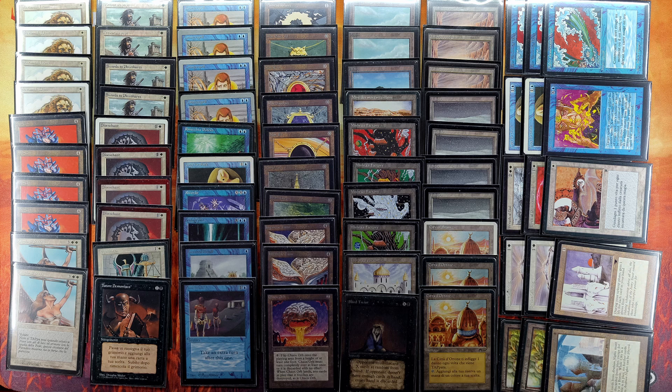From white we get Swords to Plowshares, Disenchants, and Balance. From blue: Counterspells, Mana Drain, Recall, Brain Geyser, Ancestral Recall, and Time Walk. And of course the fun stuff — Copy Artifact. That is really useful in many ways: it can copy Suchis, it can copy Mana Rocks and Jayemdae Tomes.